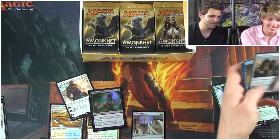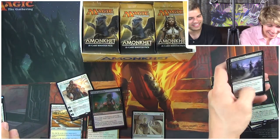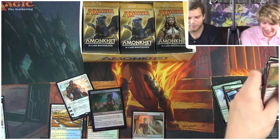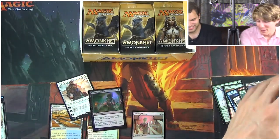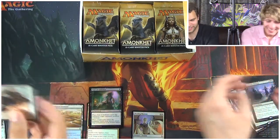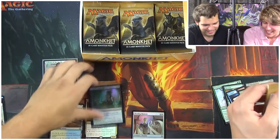Is that a Consensor in the pack too? That's like $1.50? Liliana's Mastery — oh, does that mean Liliana's coming? I don't know. I need to pull some really bad mythics and then I can pull a really good mythic. I pulled three mythics right now — that is crazy. Three mythics. How many packs did we open? Like five or six?